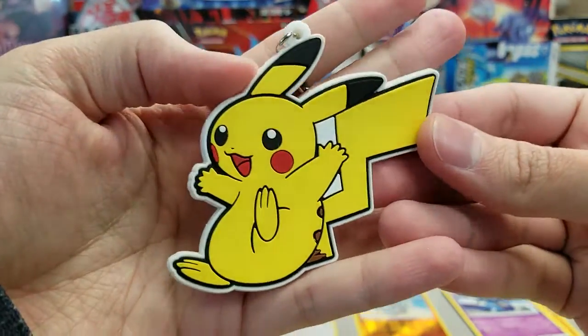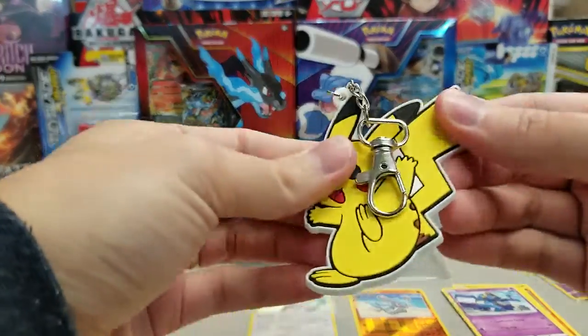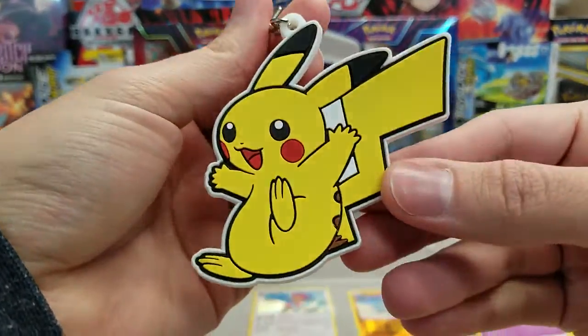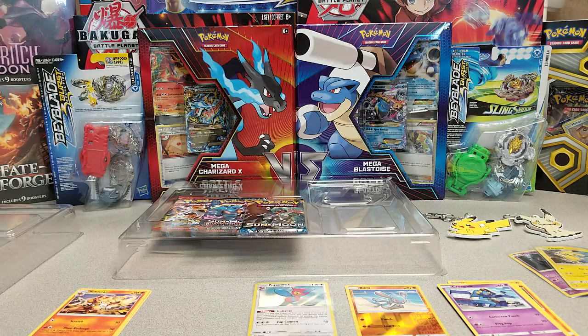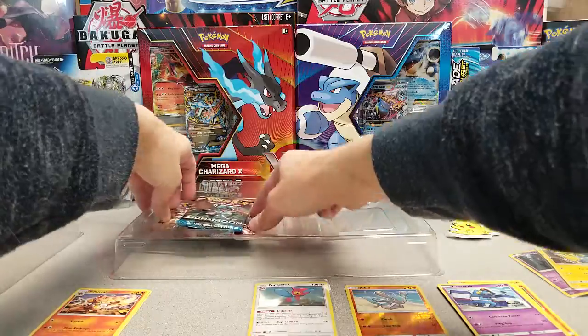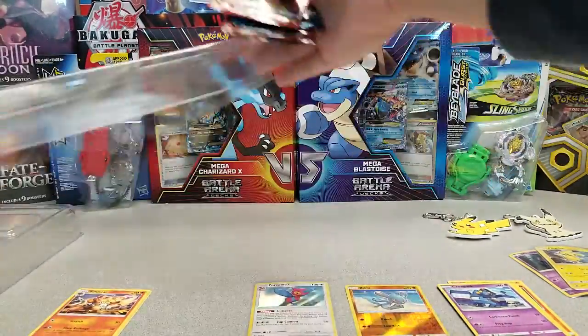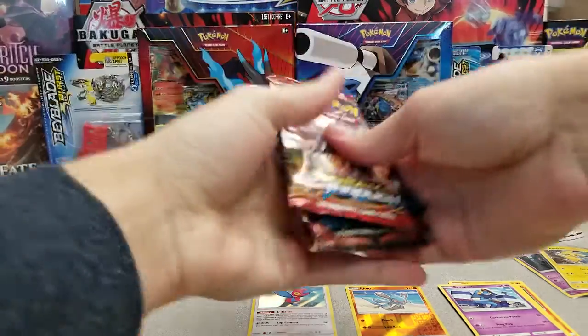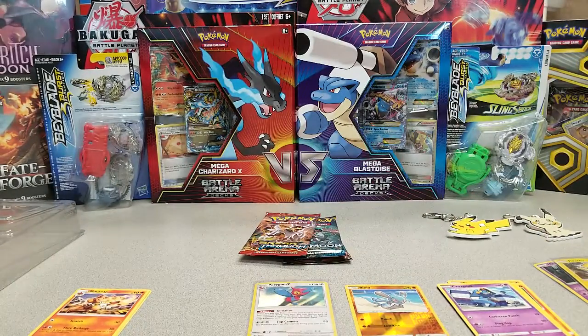There is the Pikachu dangler — definitely foamy, rubbery, very cute. We'll probably make them available in-store or something. Alright, and then we've got three packs again: Sun and Moon Base, Breakthrough, and Burning Shadows. If I can't figure out what the codes actually get you — because maybe they give you more than just the promos — I might redeem one or both of those in a live stream, possibly later today.